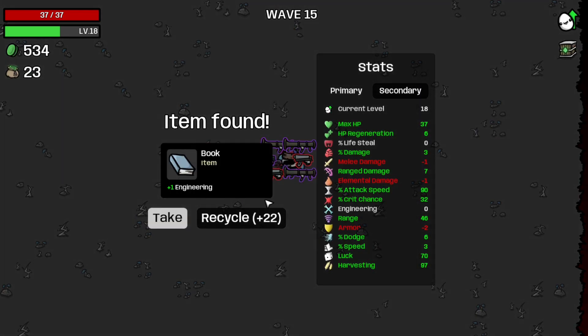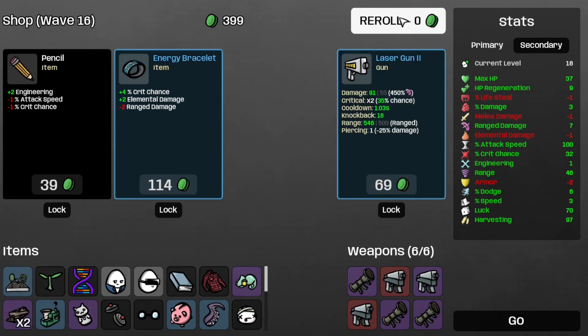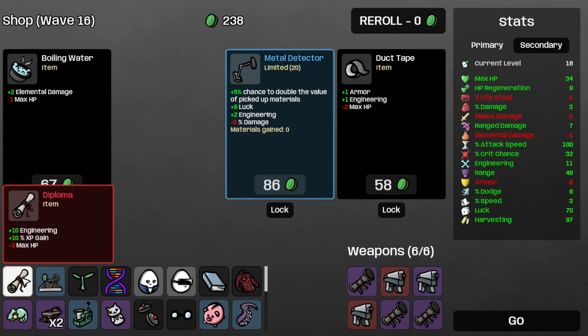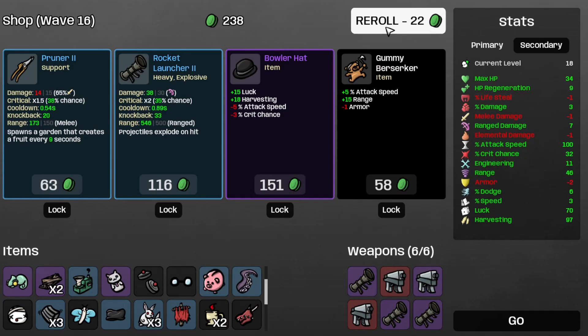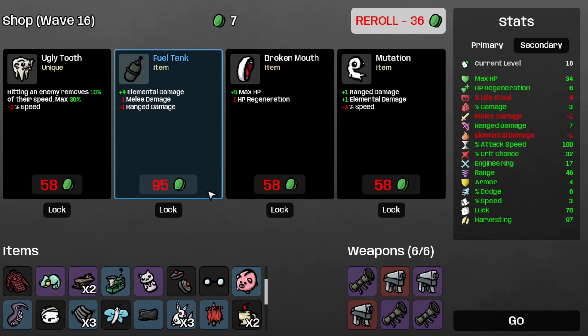Wave 15 completed. Take the Bug, the Attack Speed, and there goes the Plant. Reroll, take the Garden, reroll, take the Diploma for plus 10 Engineering and plus 10 XP — which should help with the land mines at the very least. Hopefully we can find more land mines. Reroll — I don't think I want that Rocket Launcher 2 because I'd have to give up an SMG 3, so let's reroll. Take the Robot Arm, reroll, and there's nothing here. Move on to wave 16.